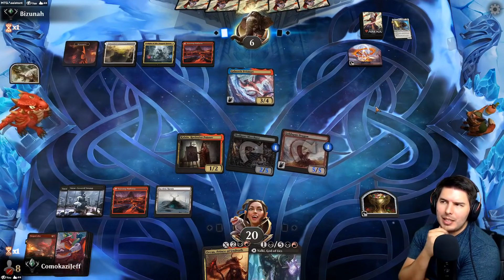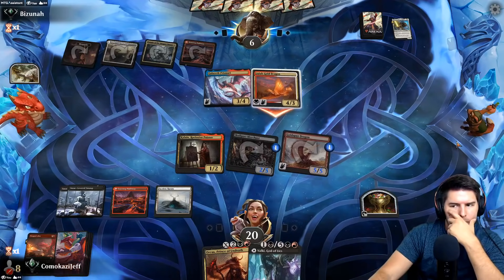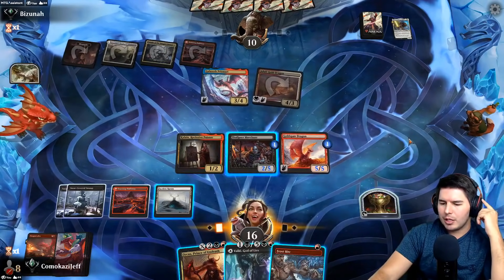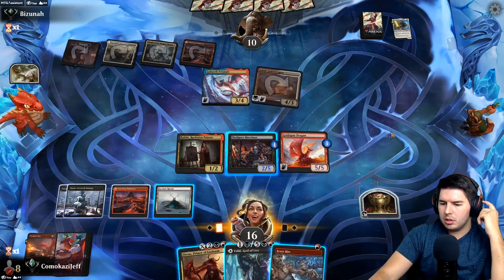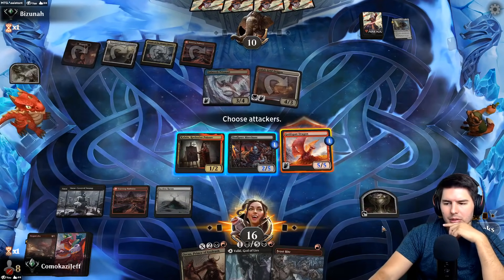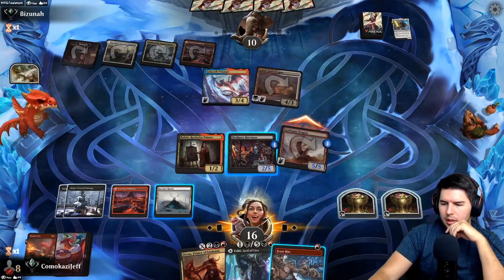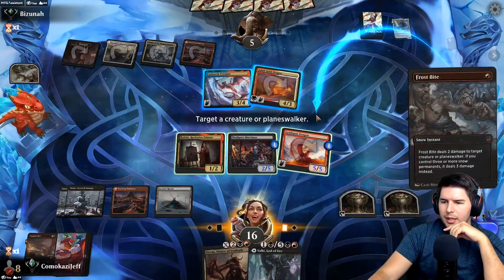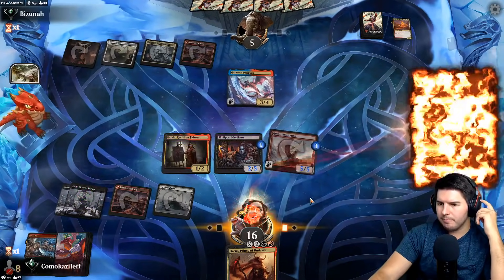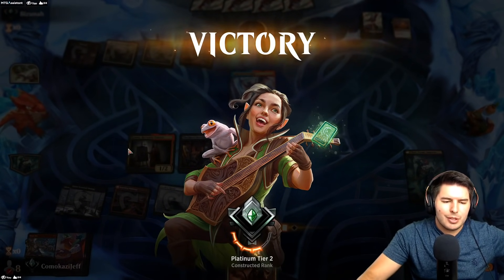Killing Galazeth might be nice. They don't have Tiamat - Tiamat is seven mana right? Lifelink is annoying. We're gonna get up to Valki which is gonna be sweet, and the Frostbite. Attack in, Goldspan Dragon attack in. Let's play Frostbite - kill the dragon. Play Valki/Tibalt, get rid of Prismari. I should have done this all before combat - sometimes I just stop thinking. We had to attack in for the treasure though, okay I was thinking, I was thinking.